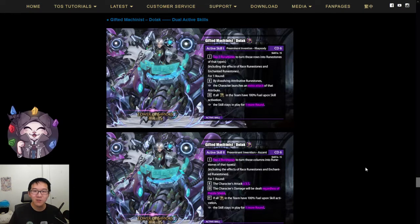For the second skill, it's basically the same effect, however instead of converting rows, you are converting columns into runestones of the selected type. But for one round, you get an attack multiplier of 3.5 for the character, and the character's damage will be dealt regardless of puzzle shield. Same thing — when your fuel is 100% for all Makinas in the team, the effect will stay in play for one more round.